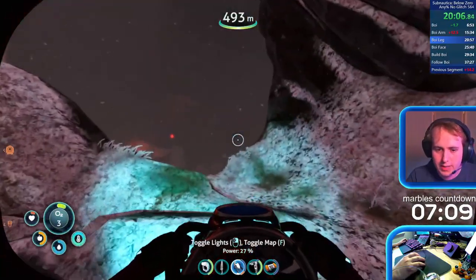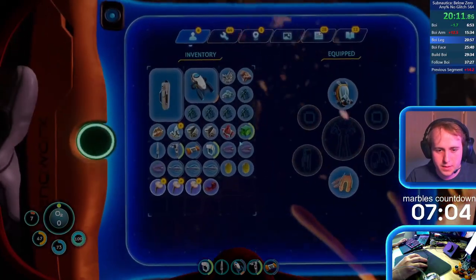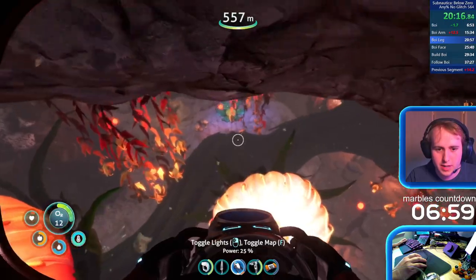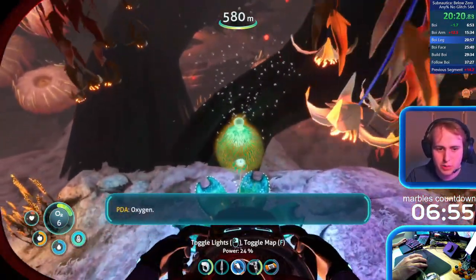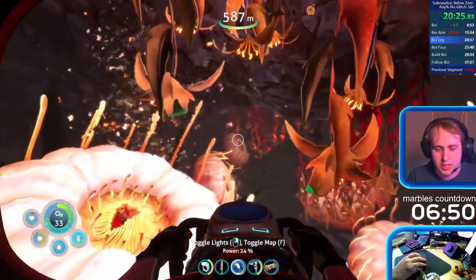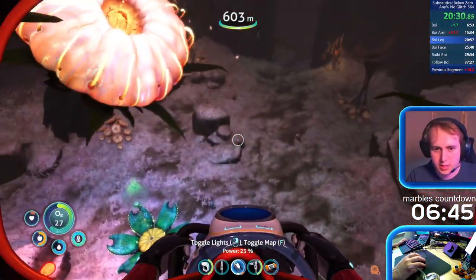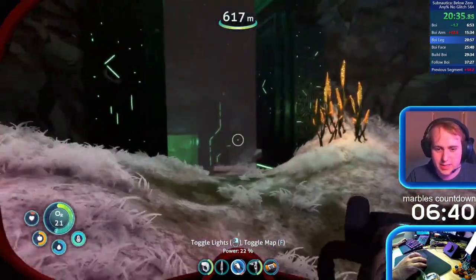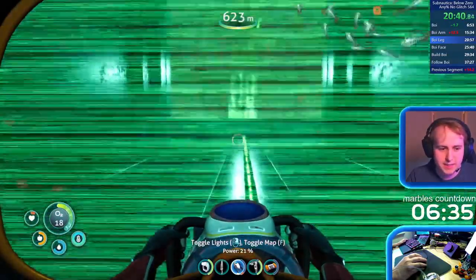Diamonds are pog — if I could get three diamonds here it's really going to help me later. I can just take this one here because there's an air plant over here. Hello sharky, very cool. There's another diamond — two diamonds! Very nice. That's awesome. And another — my goodness.